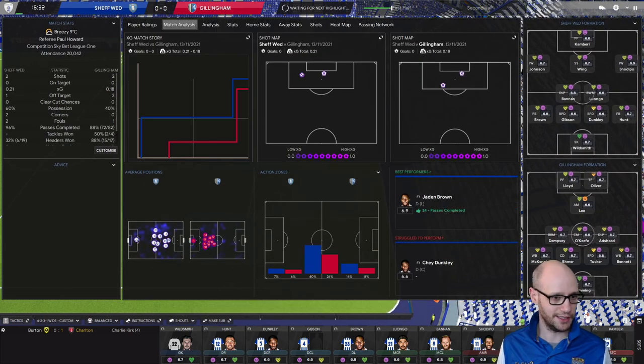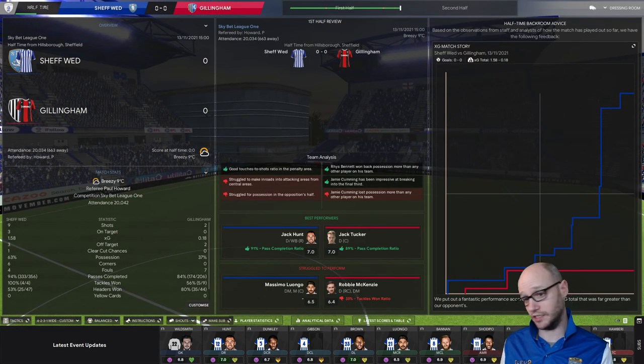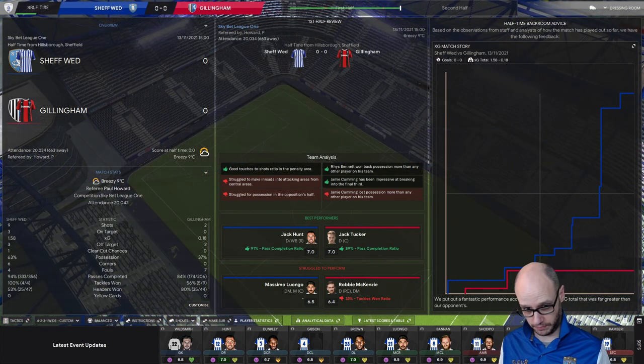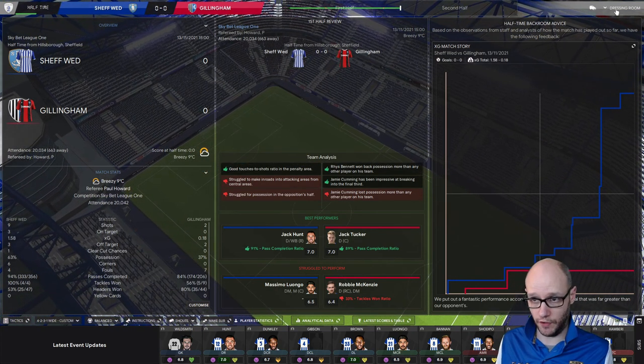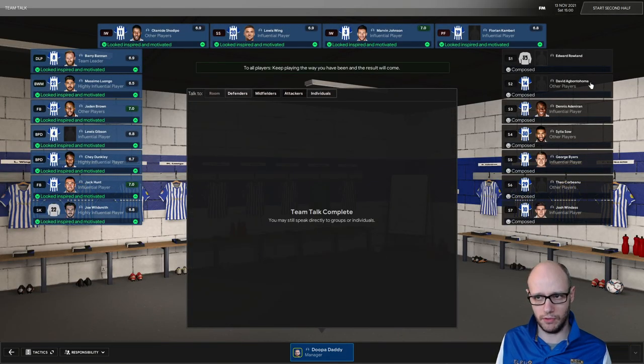What are the stats looking like? Very even. We've got possession, as expected with our short passing - that might be quite up and down anyway. At halftime, as you can see on XG, we are dominating: possession dominating, chances dominating. Good performance so far, just haven't got the goal. Let's see if we can get the goal - keep playing the way you're going and the result will come.